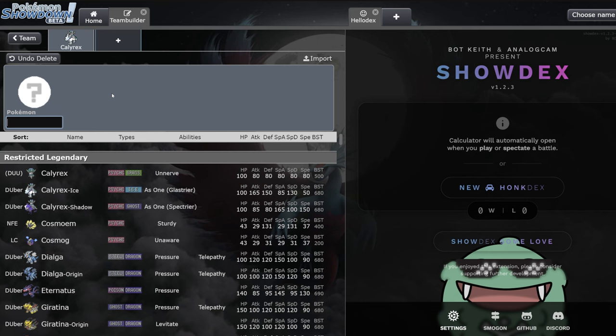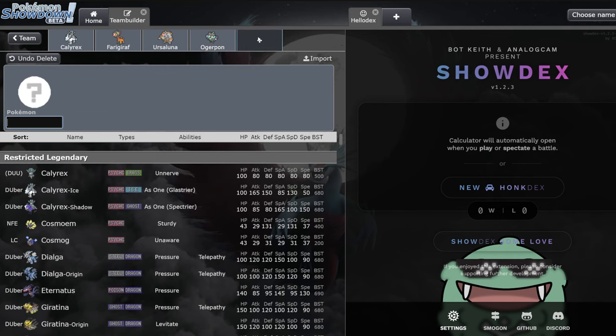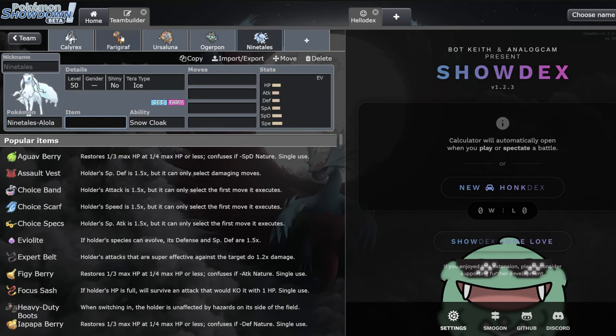The best partners for Calyrex Ice are Farigiraf, Blood Moon Ursaluna, Ogrepon, and Ninetales. Farigiraf is good because Calyrex Ice is naturally weak to sucker punch, and when you're playing trick room you don't want to lose to opponent priority spam. Farigiraf also hard walls Calyrex Shadow Rider - you're immune to Astral Barrage and resist Expanding Force. Ogrepon Cornerstone is specifically good because of Sturdy - in this restricted format, if you lead Ogrepon Wellspring it'll just get OHKO'd by Choice Band Close Combat, but Cornerstone's Sturdy guarantees you can eat two attacks and get trick room up.